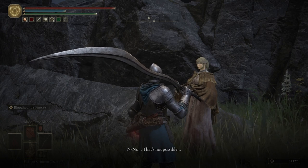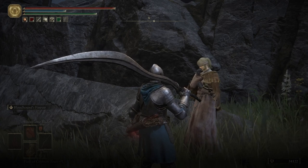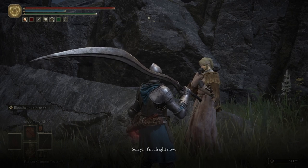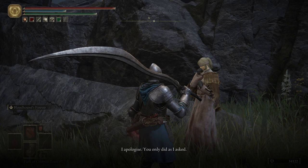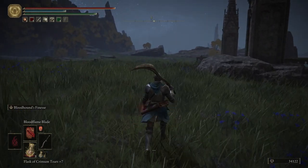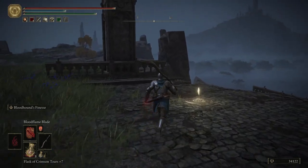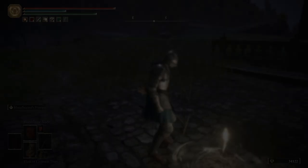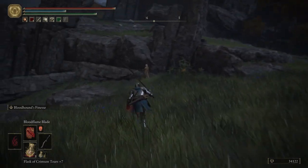Hyetta reacts: 'No... that's not possible — not all of those people. They roam, so those noises I heard were—' Sorry. 'I'm all right now, don't mind me. I apologize. You only did as I asked — I'll be fine, think no more of it.' She vomits, which I could completely understand. We're gonna rest at this grace to reset her dialogue, then talk to her one more time to progress her questline.